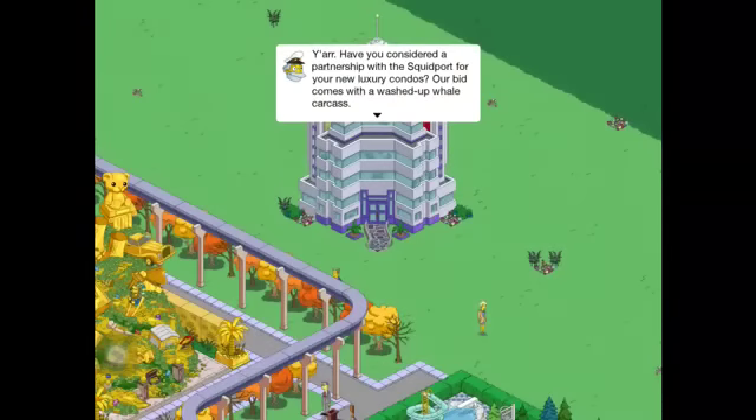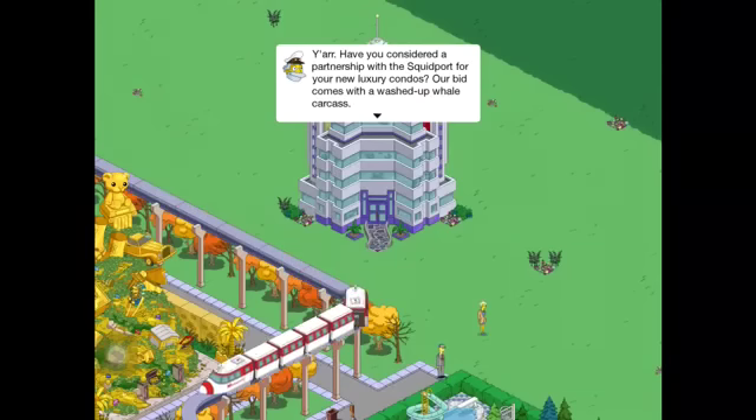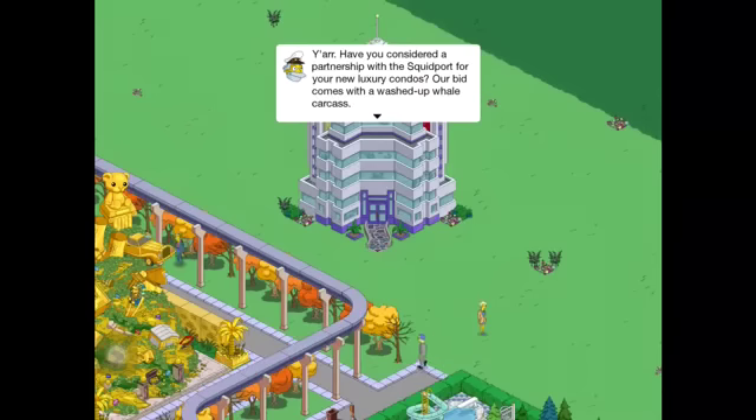Hey guys, what's up? It's NuclearVideosHD and I'm here with the Springfield Heights Chapter 2 Part 3. I've sorted everything out and figured out how to purchase the land, buildings, and decorations through the ads without going through and collecting every ad hand by hand. We're here with some dialogue between Sea Captain and the Blue-Haired Lawyer. It seems they are discussing the ornate pier that we see in the store. We'll check out what they have to say.